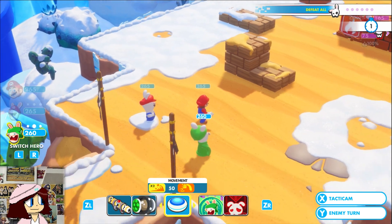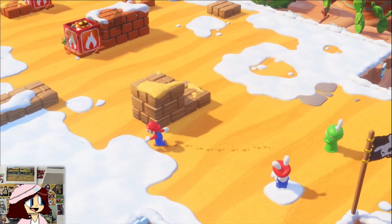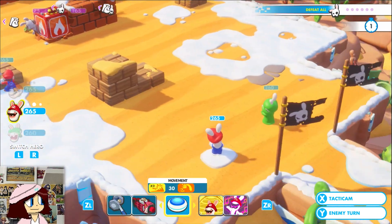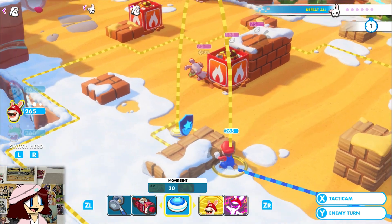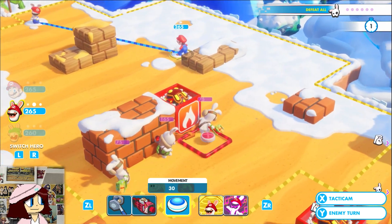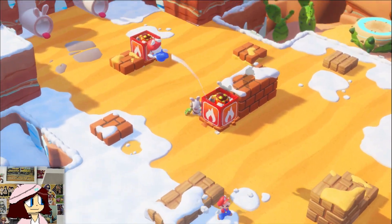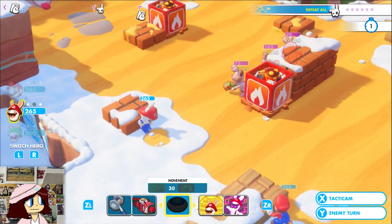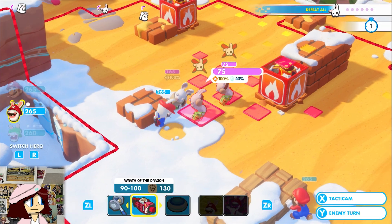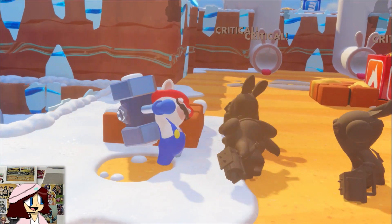Let's move Mario over here, then we'll move Rabbid Mario over here, because then we can show off his ability: Magnet Dance moves enemies in close and then we can hit them with a hammer. We got the Stone effect — good deal.